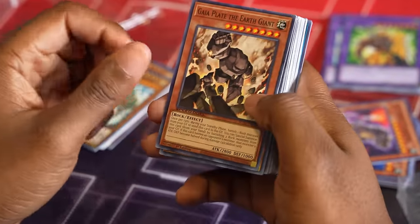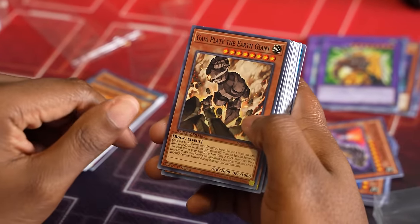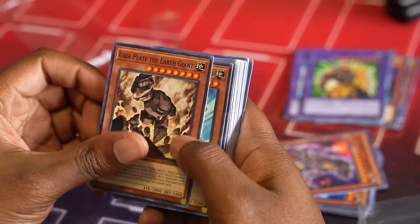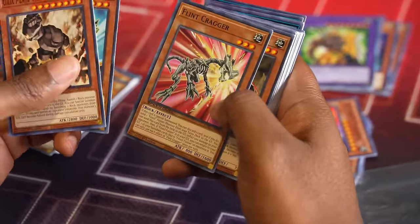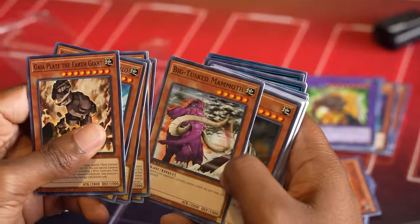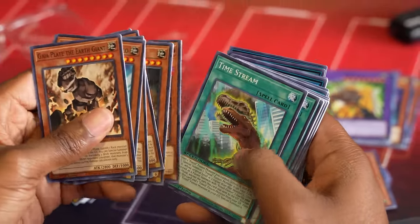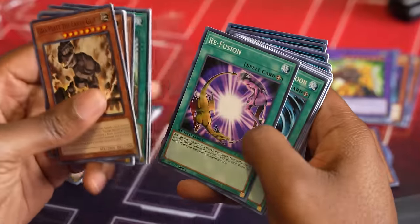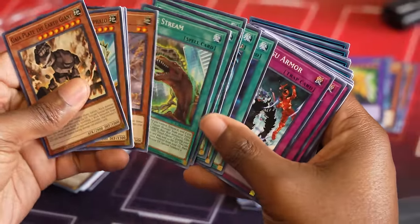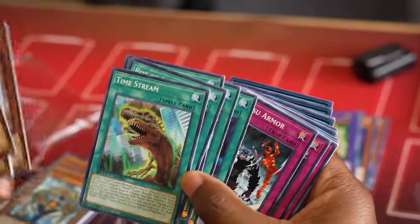We have Gaia Plate the Earth Giant, so this is going to be the Fossil Deck. Even though fossils are mostly dinosaurs in real life, in this game they're all just rocks. Fossil Dynapachecephalo, Flint Kragger, Mega Rocket Dragon, Shell Knight, Weathering Soldier, Revival Golem, Big Tusk the Mammoth, Fossil Tusker, Medusa Worm. Then we have Timestream, Pot of Avarice, Re-Fusion, Mystical Space Typhoon, Foolish Burial. Fossil Fusion's not in here — that's interesting, but they put Timestream in.